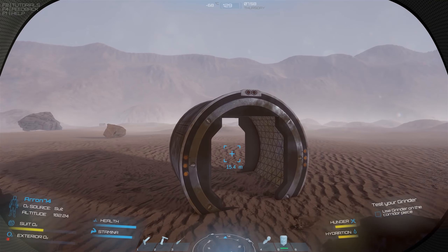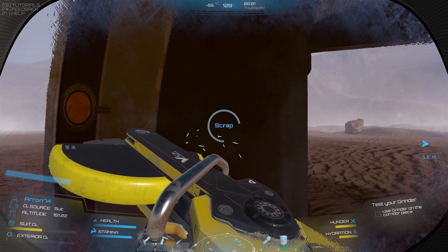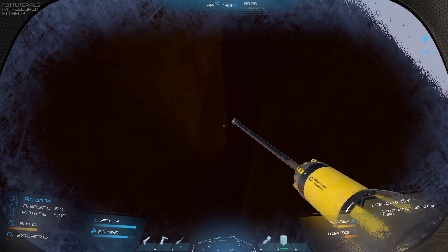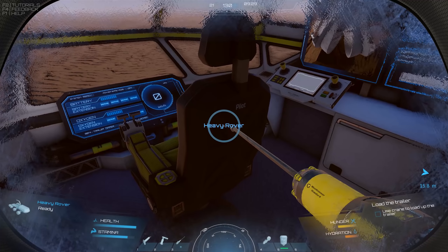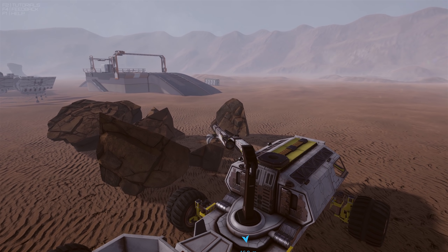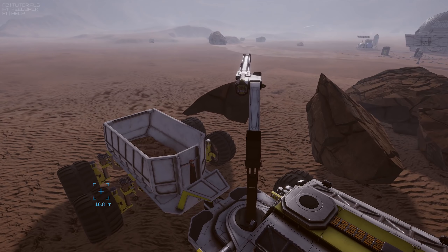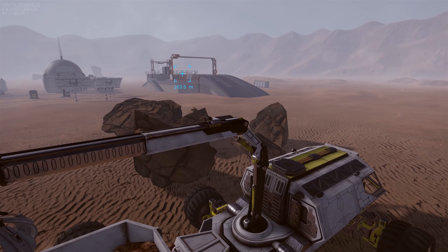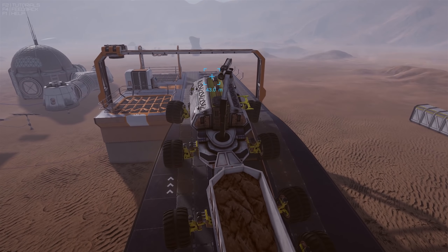Then they directed me over to some scrap where I used a grinder to scrap it down. And then I headed over to another rock and I could start to feel why this game could be quite enjoyable to play. It was too large for my arm to pick up, so I got my drill out, started drilling at it, the rock cracked open, and I loaded the different fragments into the back of the rover. So we headed to this processing plant — the only issue was the processing plant was out of battery, out of power, so I had to work out how to power it up.